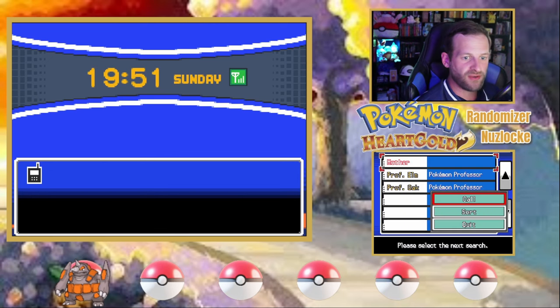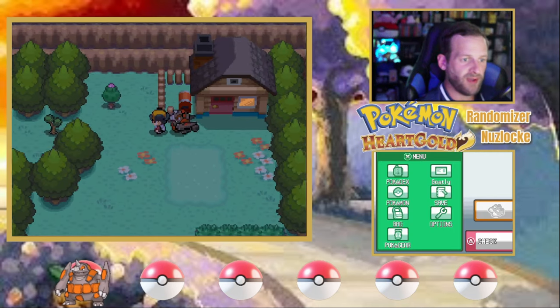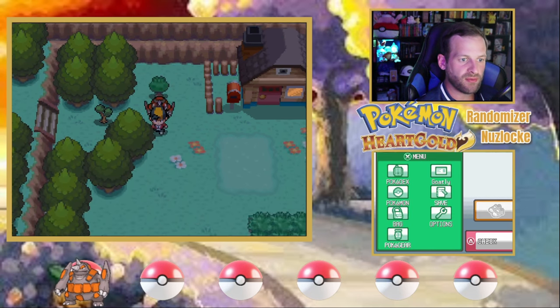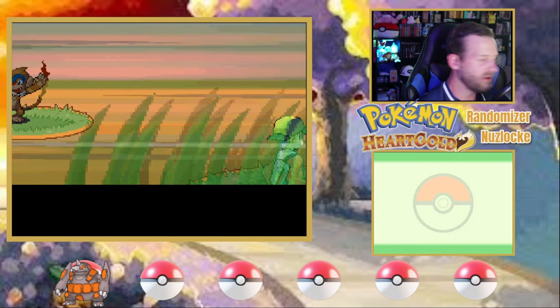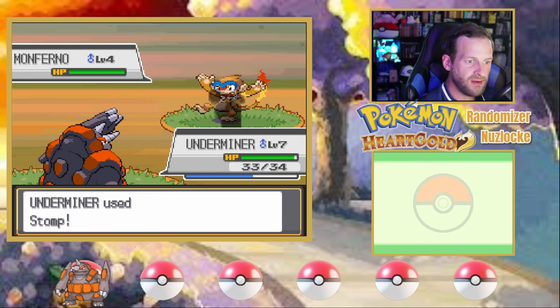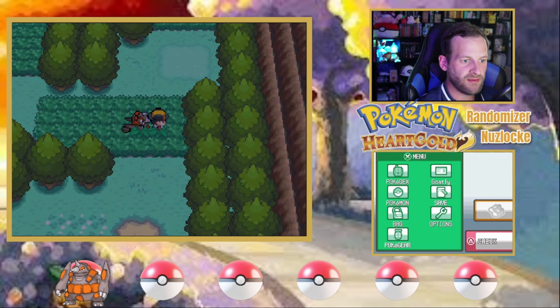Oh no, Professor, what's up? It's a disaster — I'll be right there. Mother Dearest, the Professor needs my help. I'll see you soon. Let me grab the pink Apricorn on our way. Making my way downtown, walking fast, Underminer in my back pocket. The Shell Bell already — I love that.